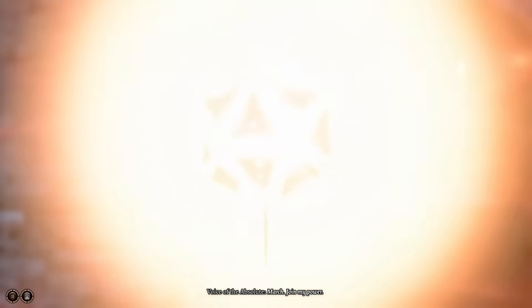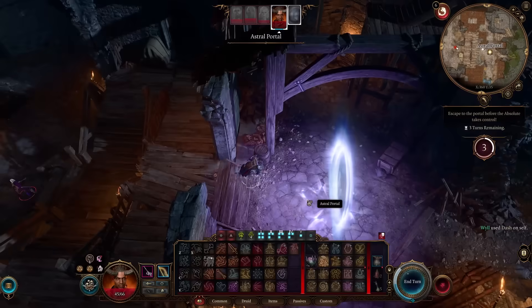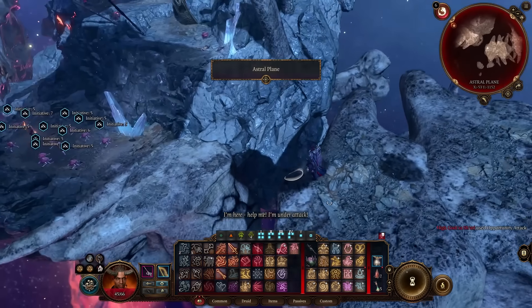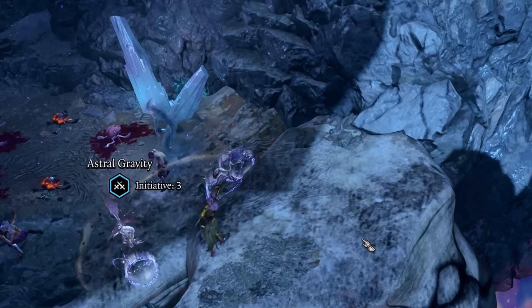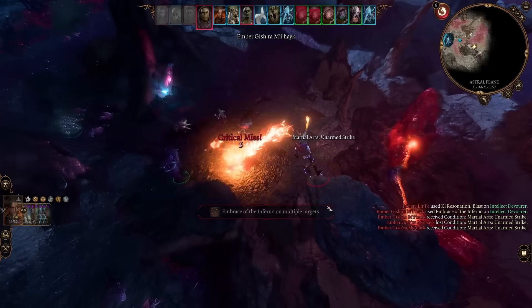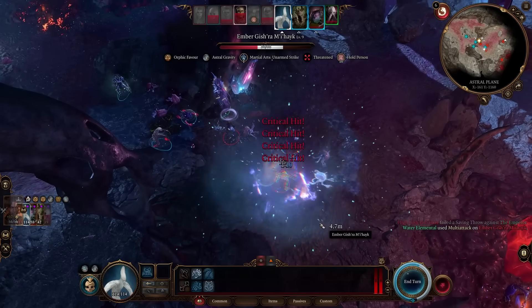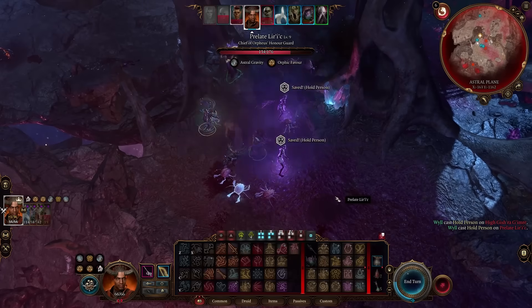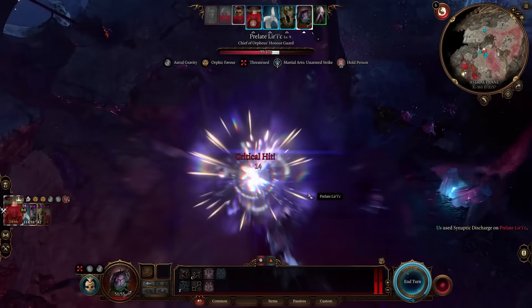As per usual, the first to stand in our way are the Giff, and since none of my summons follow me through the night I am forced to just run past them. The fake long rest does not actually refresh any of our items either, so we are significantly weaker than we normally would be for the battle to come. All the Giff can be affected by Hold Person, so I just have to keep spamming it each turn, and since they all go straight for me, our summons despite their small numbers are able to slowly whittle them down one by one.